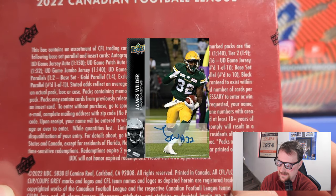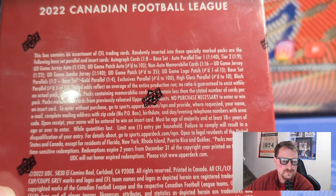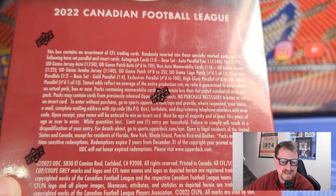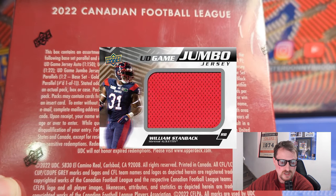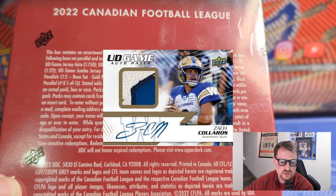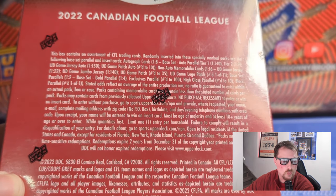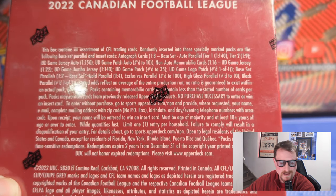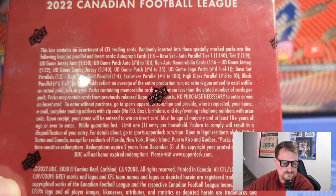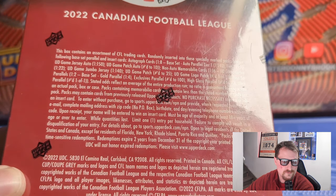Autographs are one in eight packs - all sticker autos, same as last year, with tier one and tier two auto sets. Good players are tier two, quarterbacks more likely to be tier one. Memorabilia cards: regular game jerseys one in 22, patch versions numbered to 35, jumbo versions one in 140 packs, and game jersey autos one in 150. Patch autos of quarterbacks are the big chases, plus one-of-one CFL logo patches.